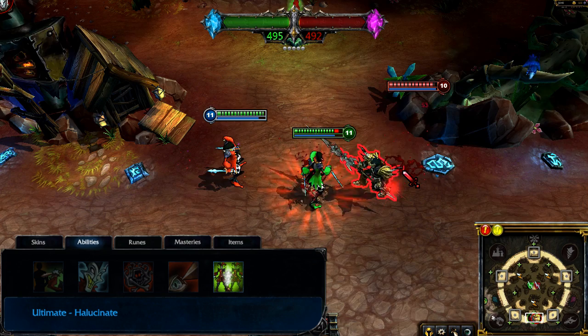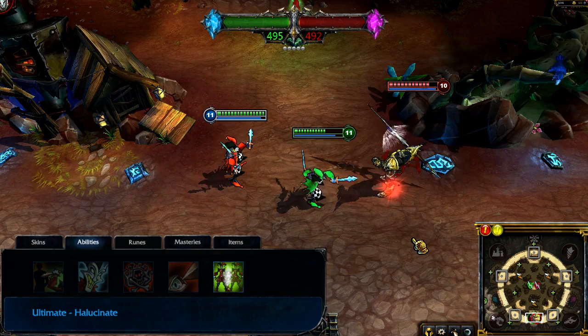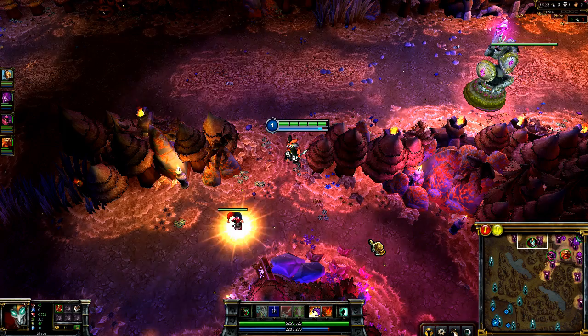Hallucinate is Shaco's ultimate. Upon casting Hallucinate, Shaco creates a clone of himself, dodging all attacks and abilities aimed at him in the process. The Hallucinate clone deals damage just as Shaco would, with one added benefit — when the clone dies, it explodes, dealing significant damage to nearby enemies.